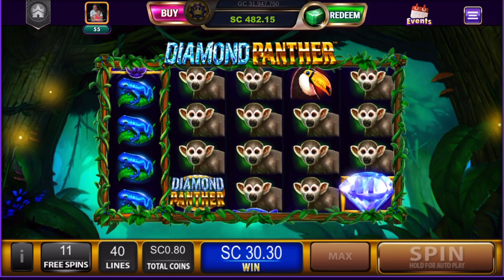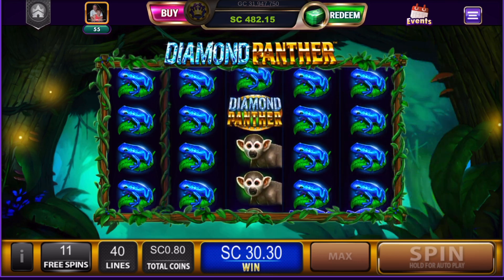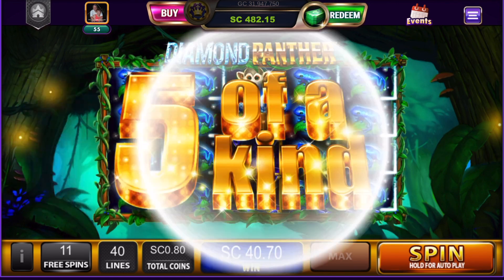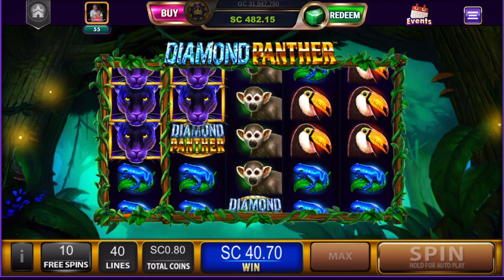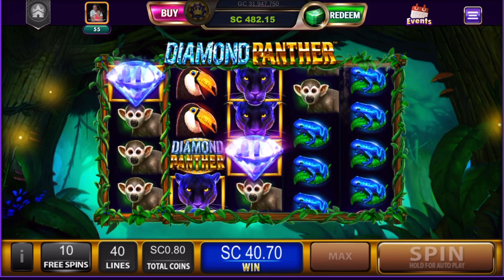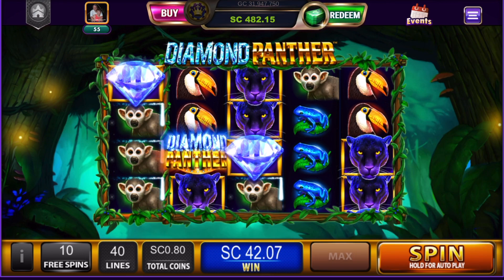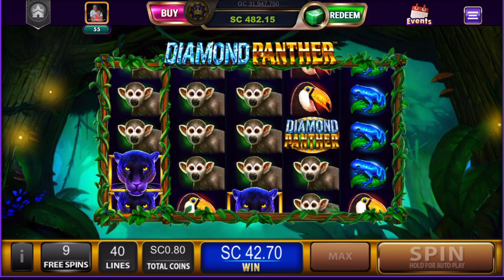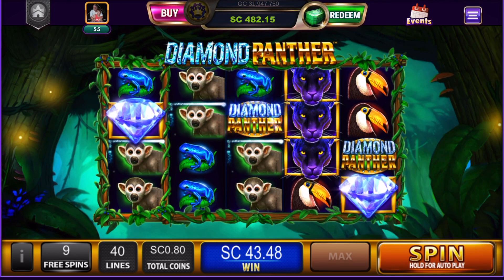Almost got a full hit there. We got some blue frogs — are they purple? Five of a kind! Thank goodness that Diamond Panther emblem came out because that helped us connect. We're up to 40.7 SCs. Not bad, we're at 42.70.